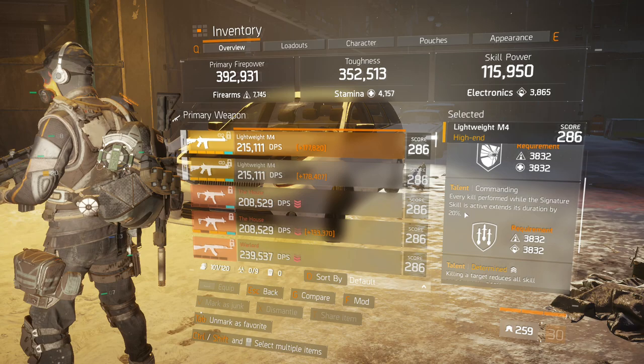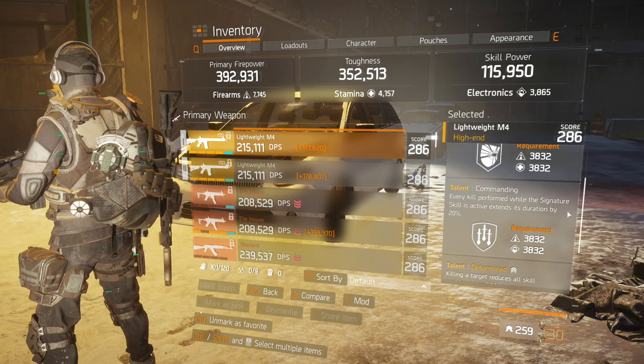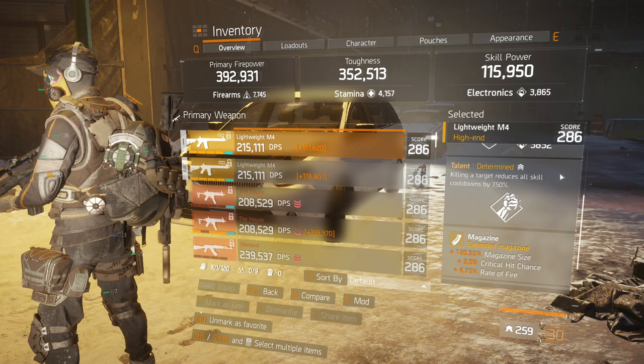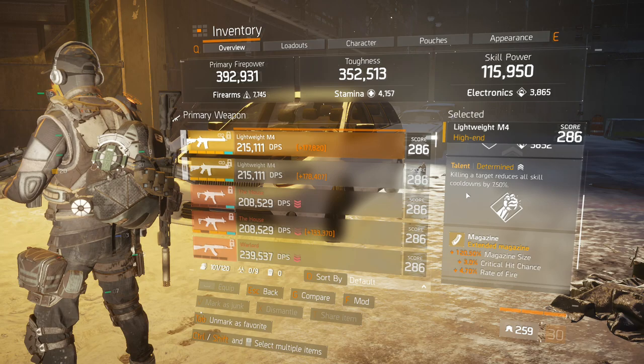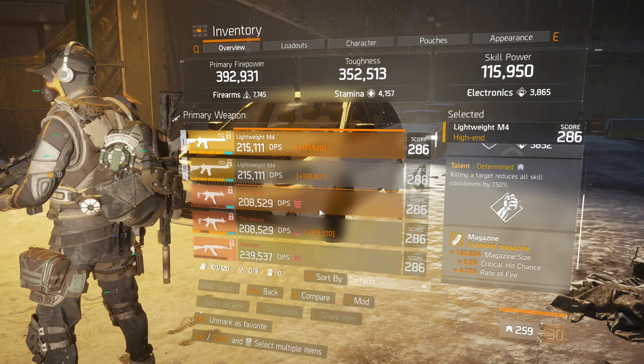We can increase the duration of the signature skill by getting a kill during the Tactical Link, which is really easy. You can prolong the duration really, really well and get a lot of benefit out of the Tactical Link. With Determined, each kill gives us a reduction on our skills and our ultimate ability, so we'll farm the signature back as well. Sometimes before you even run out of the Tactical Link, you'll have it back through the use of Determined. It's actually crazy — that's why I really like this build.